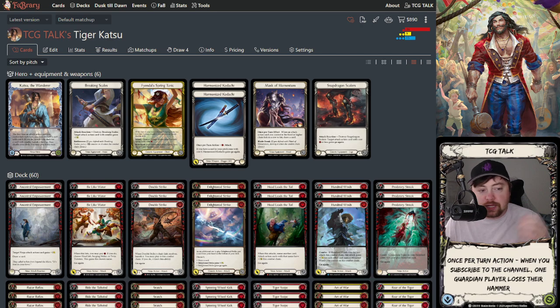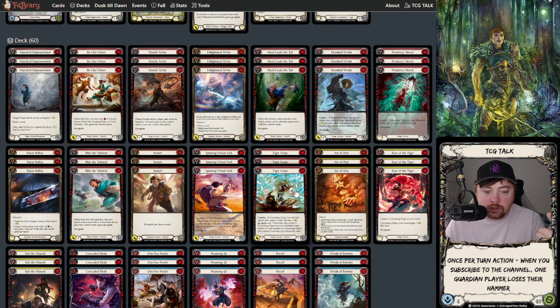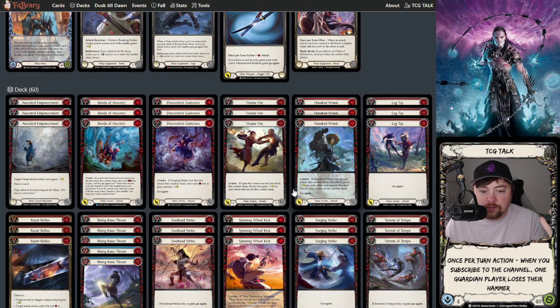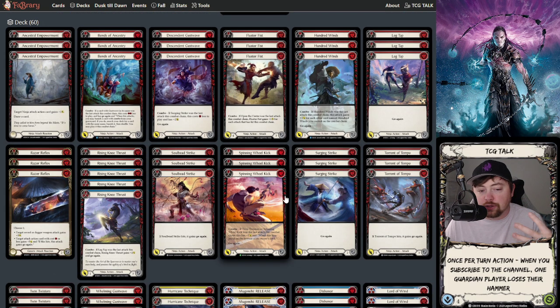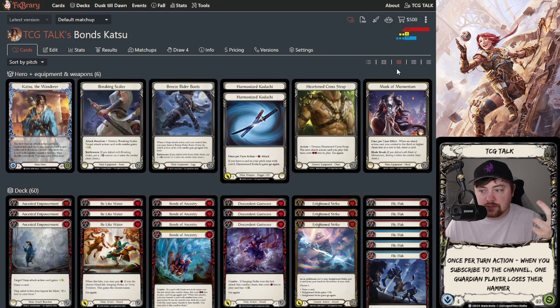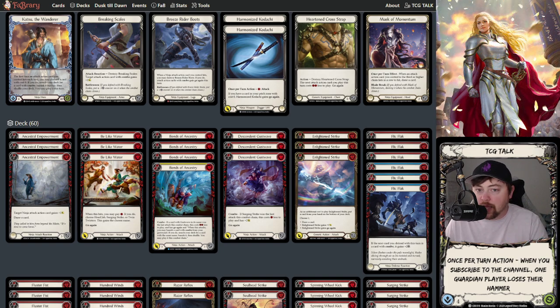I have four decks here. I have Tiger Katsu, Turtle Katsu which is the control build, Breakpoint Katsu which is my version of a good-value Katsu that presents a lot of hard-to-block attacks, and the most competitive build which is the Bonds Katsu list. I'm going to go through them one by one, starting with the Bonds Katsu list because that's the most competitively viable one right now.